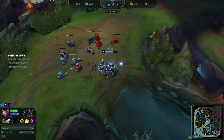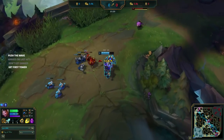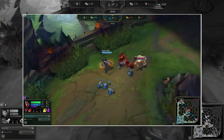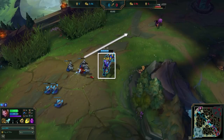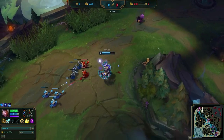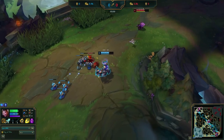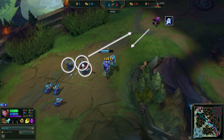He starts mission 1 by pushing the wave, actively autoing the minions while also looking for jungle threat. Note how Jace baits out Kennen's Q by walking up as if he's about to trade, then sidesteps the Q and keeps pushing. Baiting out Kennen's ability onto himself and not the wave will accelerate his push. This is just a small thing he does with his free time, but it does add up.